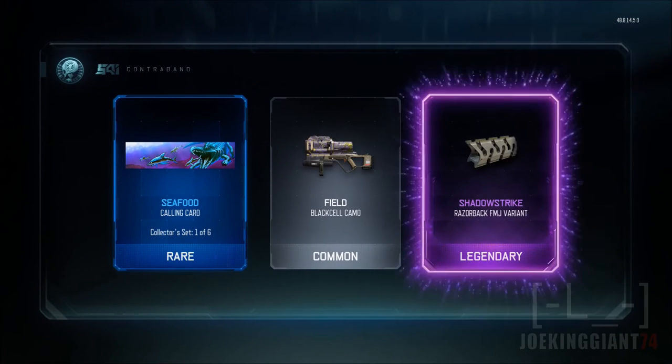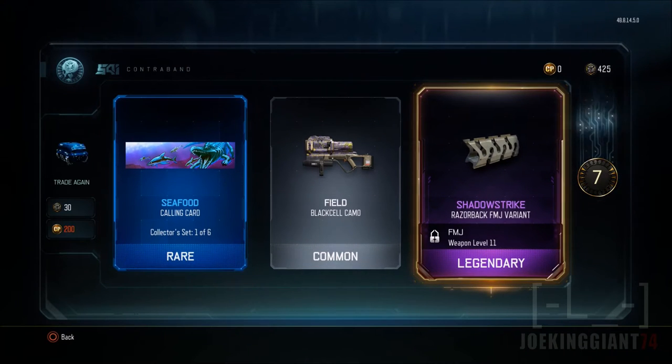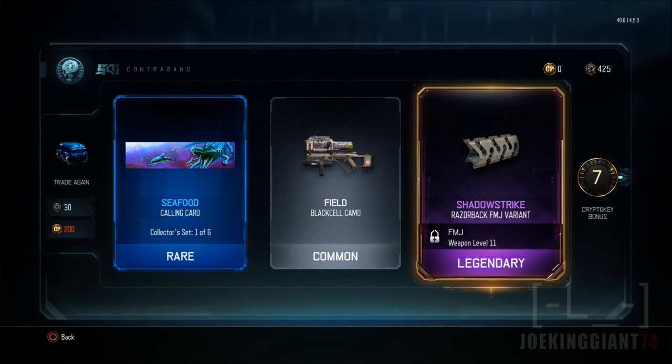Seafood calling card. Battle Strike laser bag FMJ variants — it's a legendary attachment. And I got a seven crypto key bonus, so that's not bad.